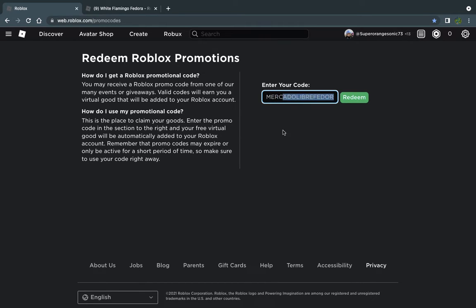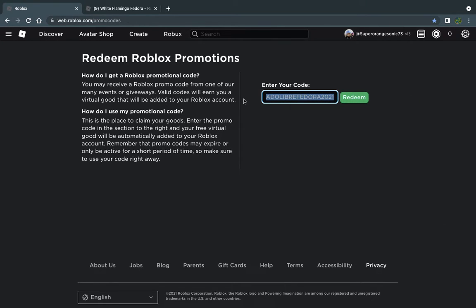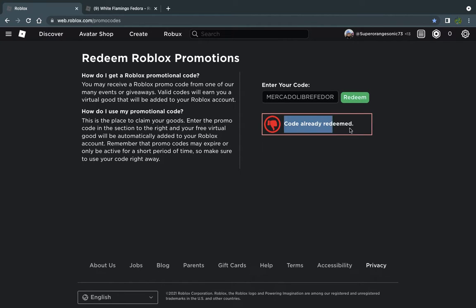Here is the code — it ends with 'adora.' I'll put the promo code link in the description because I'm not sure how to pronounce it. It's spelled out: M-E-R-C-A-D-O-L-I-B-R-E-F-A-D-O-R-A-2021. Go ahead, click redeem.